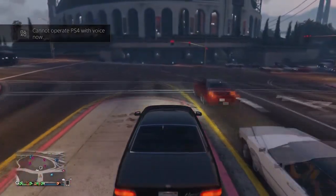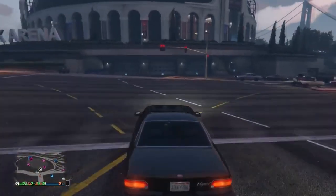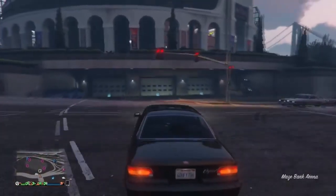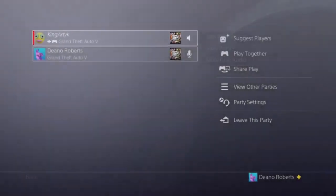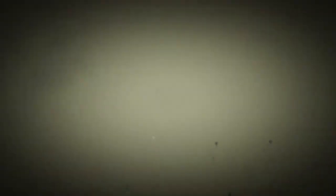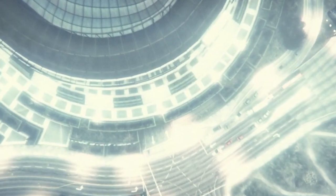I'll slow down the gameplay for you guys so you can get it first time round. When you get up to the traffic lights right here, just before you hit it, go ahead and double-tap your PS button, access button, or whatever console you're on, and join that friend in that mission. Spam X or A until you get all your alerts and accept all alerts as fast as you can.